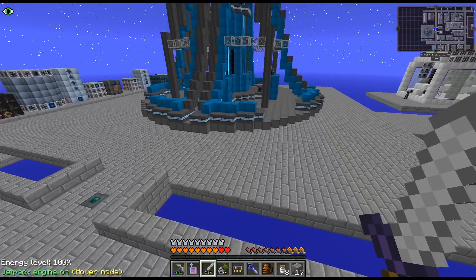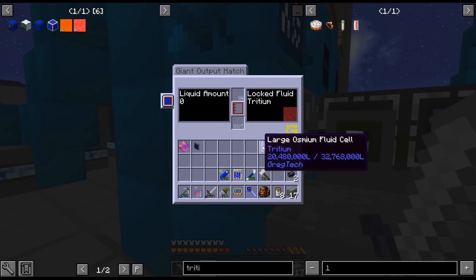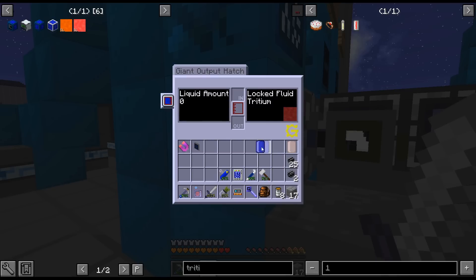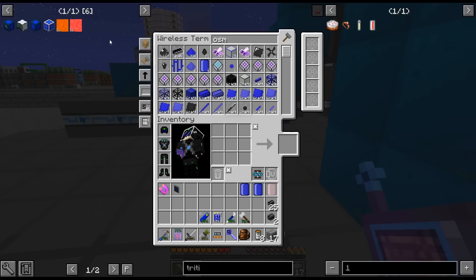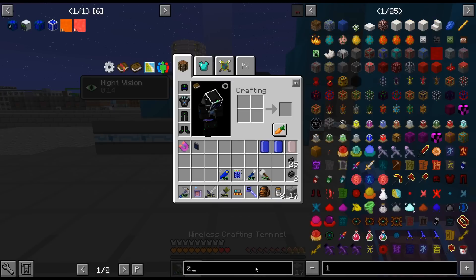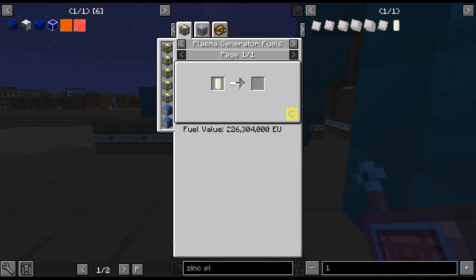So I'm going to do zinc plasma. At least zinc plasma. That was way easier than doing when I was trying to — see, they don't stack. So we got our zinc plasma.